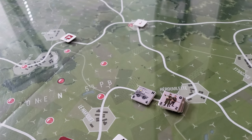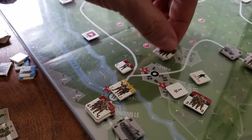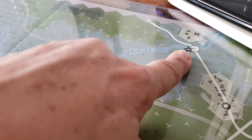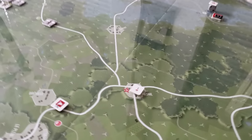Then you move into the game proper, where you're attempting to move to capture VP locations — which are unknown to the German player — or destroy the black star locations, the bridges and things. And they're permanent VPs that you get to capture.